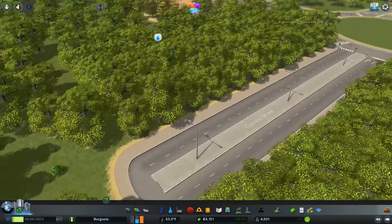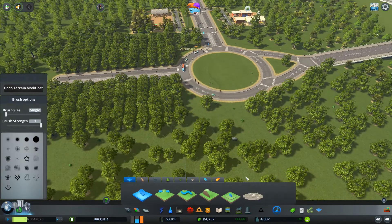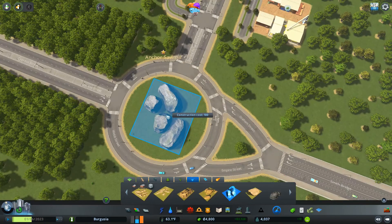It doesn't make sense to me that a tree plantation would need water - surely they would just take water from the ground. Or maybe they are kind of artificially watered - maybe someone who works in logging can confirm that. I don't know, considering these trees here don't need water, but these ones do. I'm not sure why that is.